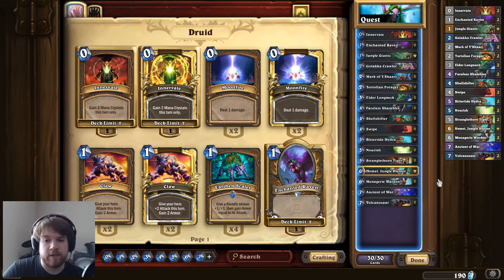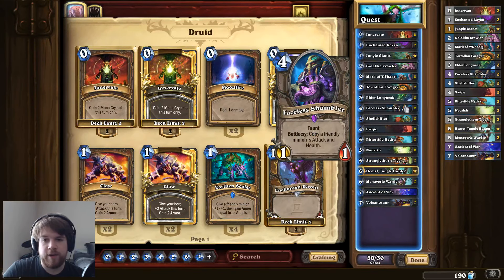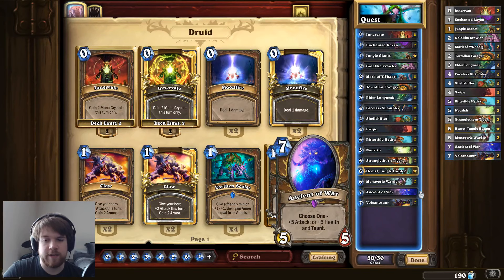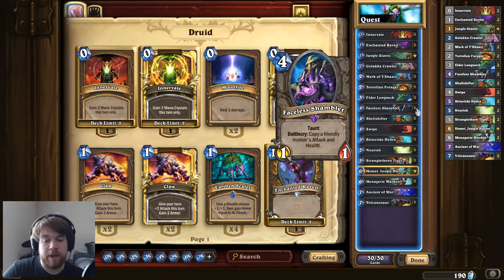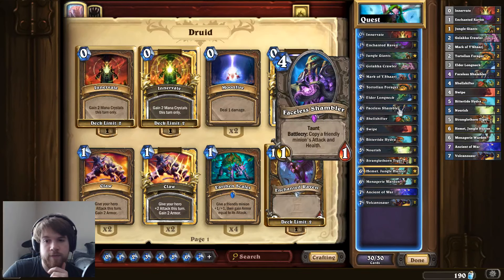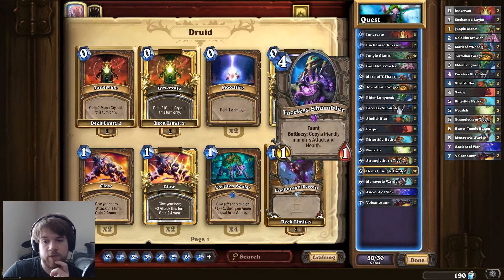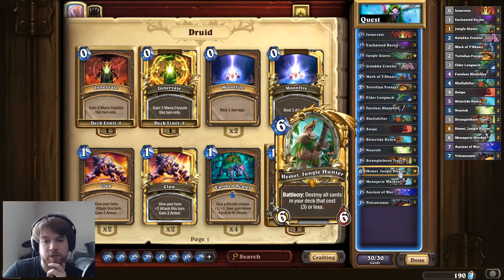I also like playing taunts in this deck, because you're probably going to be a little bit behind when you finish your quest, or at least when you go for your card draw play after the quest. So I have an Ancient of War as my consistent taunt. I'm trying out Faceless Shambler because there are a lot of good targets in this deck, and it's a little bit easier to play than some of these big 7-cost cards if you don't get it down to 0 mana. It's also potentially better even at 0 mana, because you can copy your Barnabas, and sometimes an 8/8 is better than a 5/10. If you play a good 5-drop on turn 5, you can follow it up with a Mark of Yashiraj and a Faceless Shambler, which is a pretty decent turn 6 play if you don't have the Warden or Jungle Hunter.